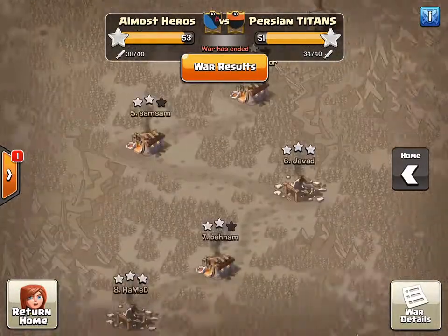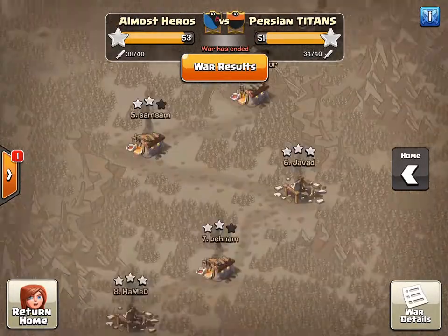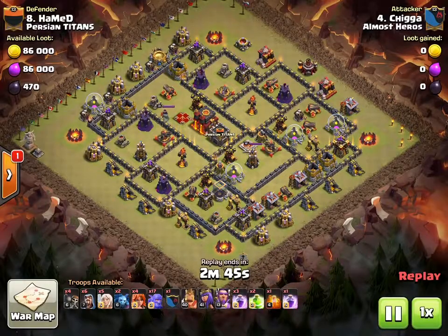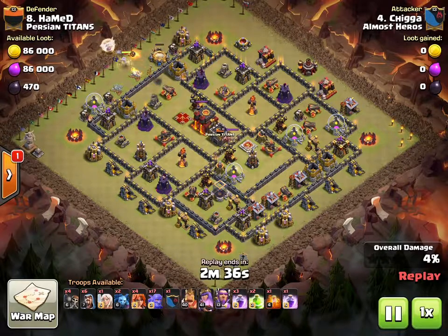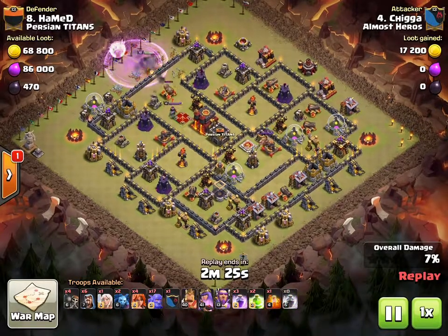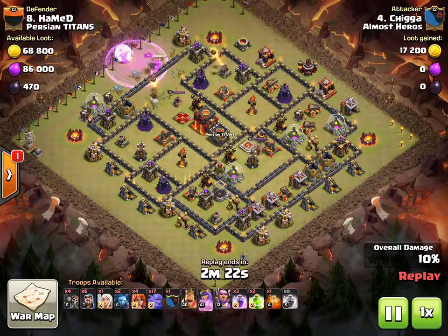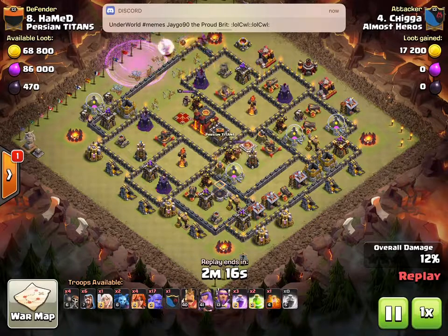Starting off, I'll show Chigga's three-star on base 8. He's a pretty new Town Hall 11, so it's not a super impressive three-star, but it's still a good hit because this is a pretty well-upgraded Town Hall 10. Right now he's just doing a queen walk.